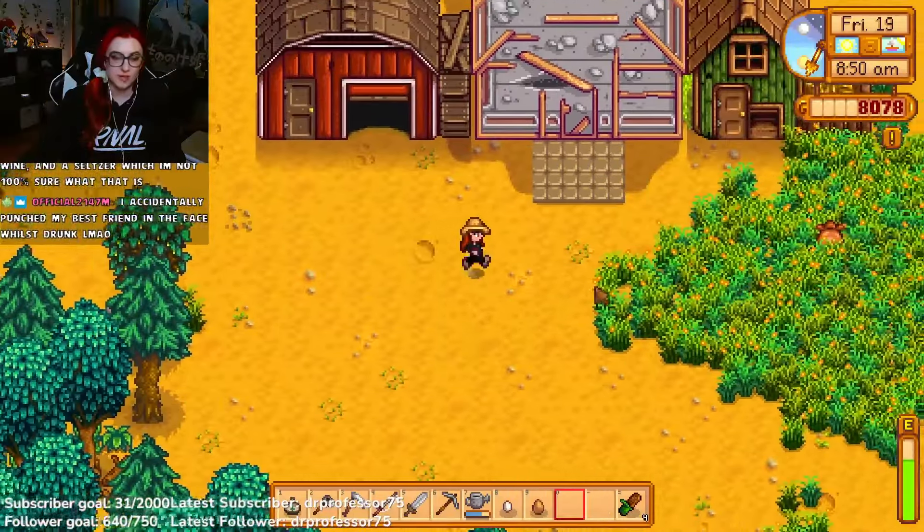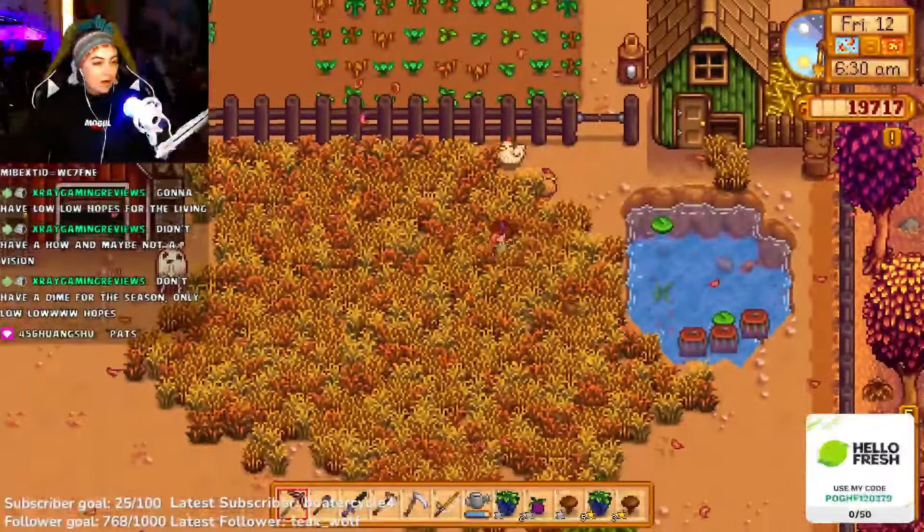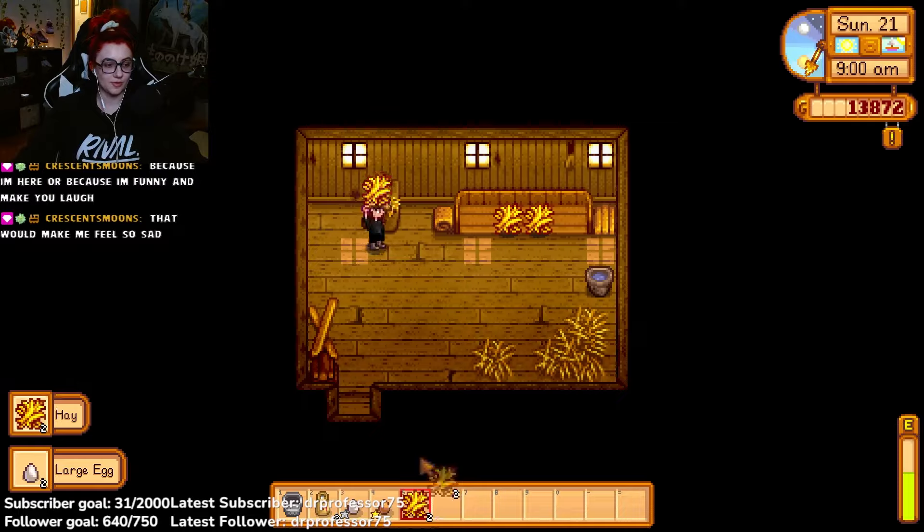So how do we reach sufficient friendship levels with our rabbits? The same way we do with all of our other animals. We make sure that they are fed every day, pet every day, and when the weather permits, they are allowed to go outside every day. Animals are happier when eating grass outside rather than in their trough. To let your animals outside, tap on the big door of your coop. To feed your animals, plant grass starter outside, or place hay in the trough inside their coop.